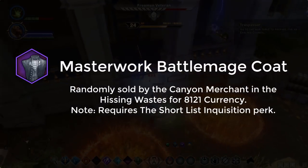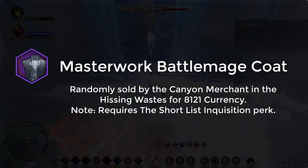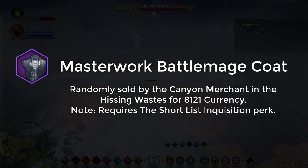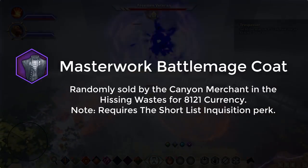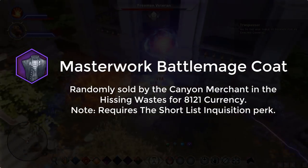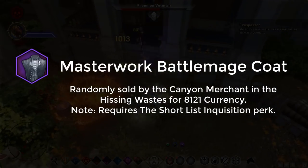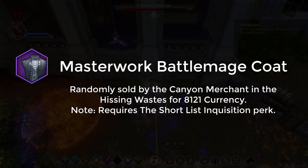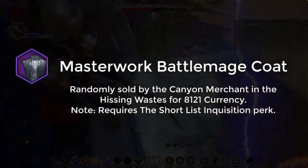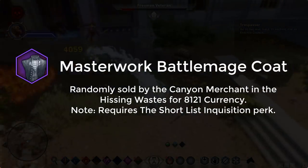Later on for your tier 2 armor you want the Masterwork Battle Mage Coat, which is randomly sold by the canyon merchant in the Hissing Wastes for around 8k currency. You need the Shortlist Inquisition perk first. If the merchant doesn't have it, leave the zone completely to somewhere like Skyhold, then come back and check again. It can be a lengthy process, but if you have the Masterwork Enchanter Armor you should be fine either way.